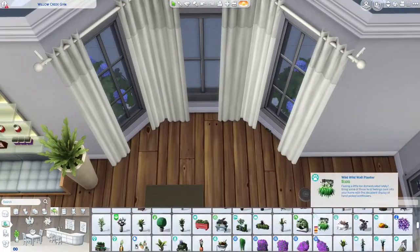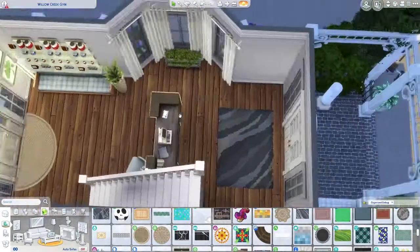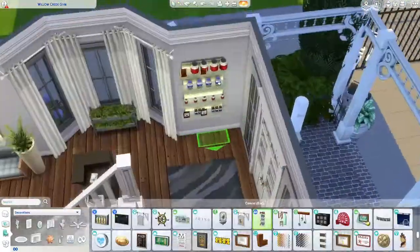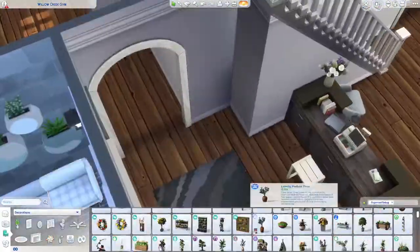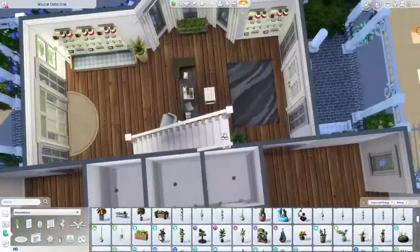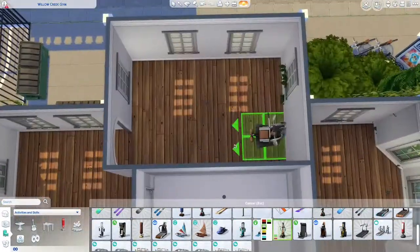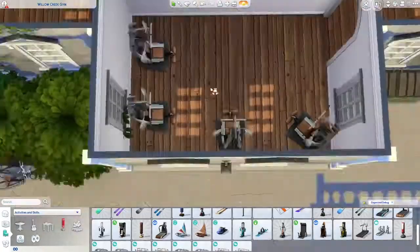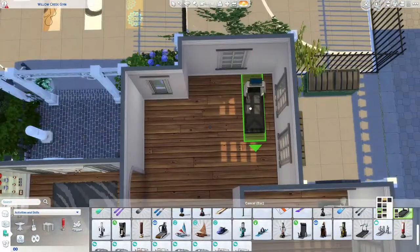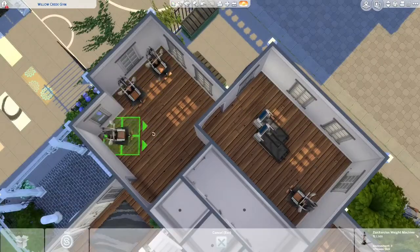I did edit out the upstairs bathrooms, but there are two bathrooms up there that are just regular bathrooms — a sink and a toilet, no showers. It was just how the floor plan worked out, but I think it's fine. If your Sim needs to use the bathroom in the middle of a workout, they can, without going all the way to the shower rooms.